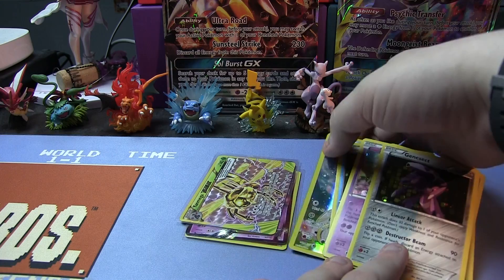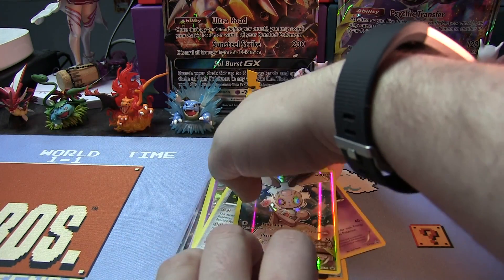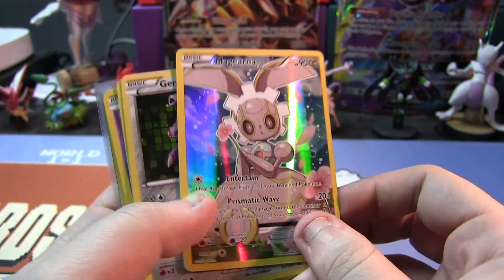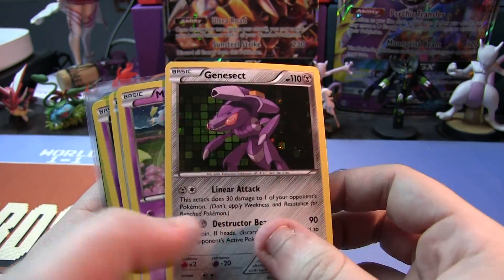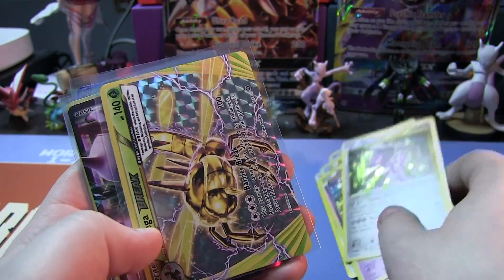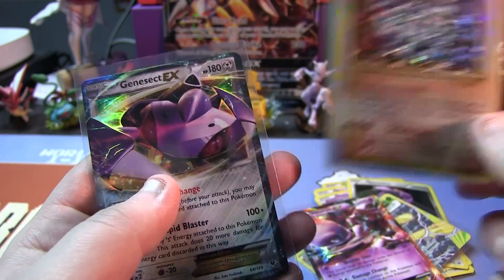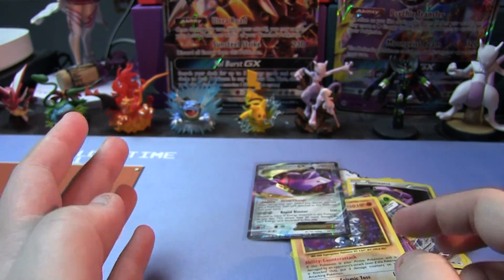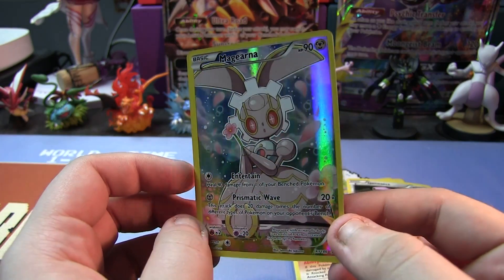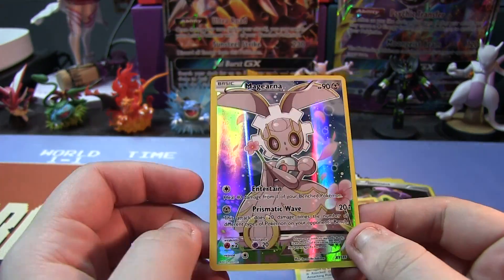Quick recap for this Magearna box — overall, very happy with it. Lots of promos, which I'm a big sucker for, and a lot of just good pulls in general. So here's that stupid Magearna that I hate — throw that away. Promos: Genesect, Meloetta, Arceus, Mew, Shaman, Manaphy. And our pulls are the Yanmega Break, the Mewtwo EX, the Machamp Holo, and the Genesect EX. Overall I'm very happy, so I guess I have to thank you, you stupid Magearna — look at those stupid eyes.